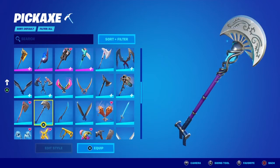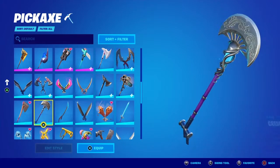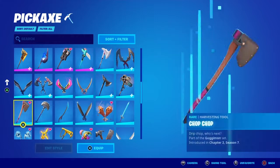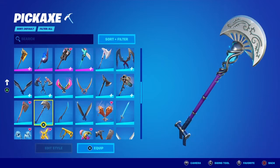Hey guys, it's King J back here again with another video. Today I'm going to be showing off the new Crescent Shroom pickaxe that you can now get for free right now. They're suddenly giving it out to everyone — you could have got it since yesterday. It's part of the Fungus King set and the Madcap set, which will be in the item shop sometime this week. It's that purple-bluish mushroom, and I'm pretty sure this pickaxe is going to become rare.